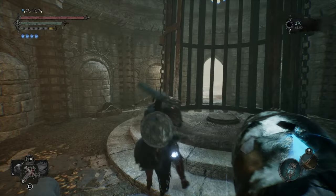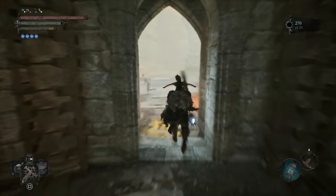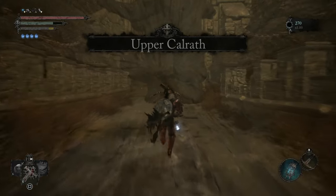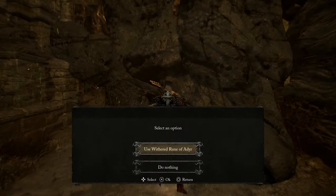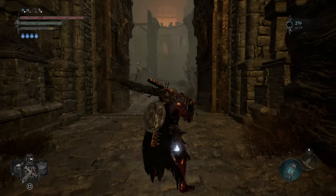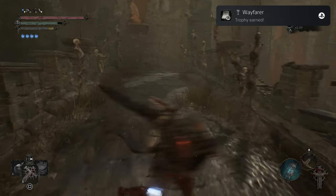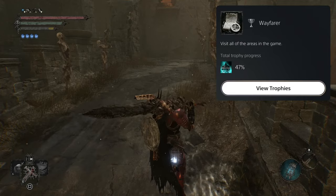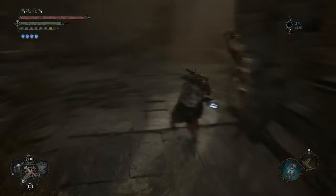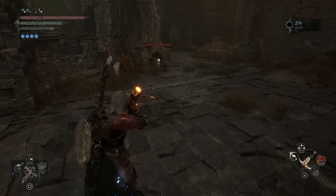Hello guys and welcome back to our 100% walkthrough for Lords of the Fallen. Finally we're starting the last area, Brahms Castle basically - the outside of Brahms Castle to be honest. Anyway let's open the door and proceed. There's a wayfarer - that covers all areas of the location or all areas in the game. As soon as we enter Brahms Castle we got this, and we should get this as well.